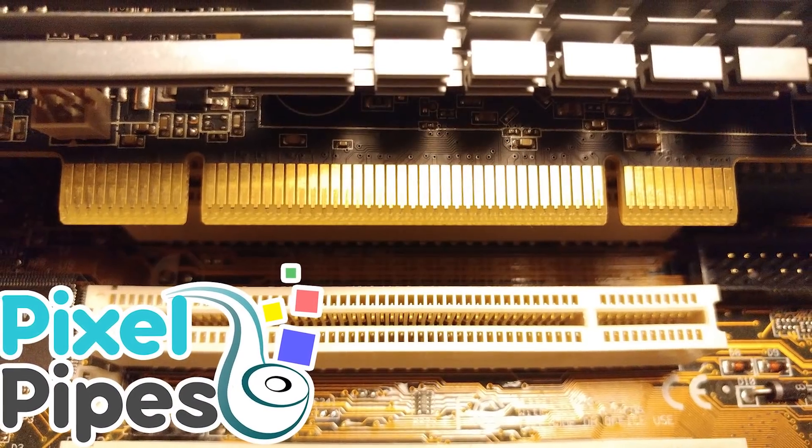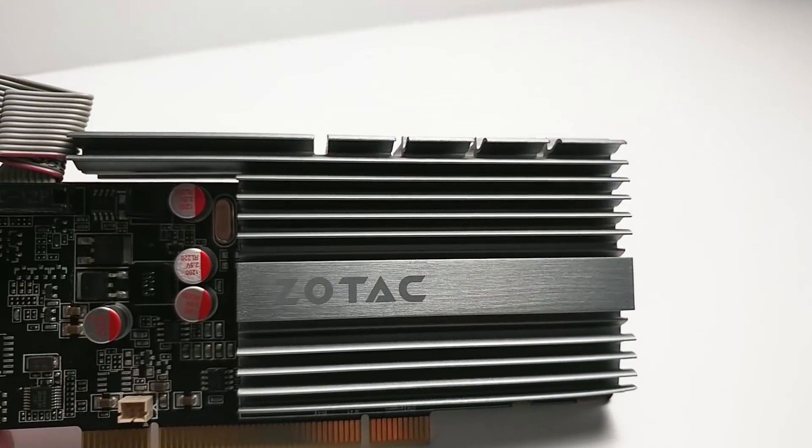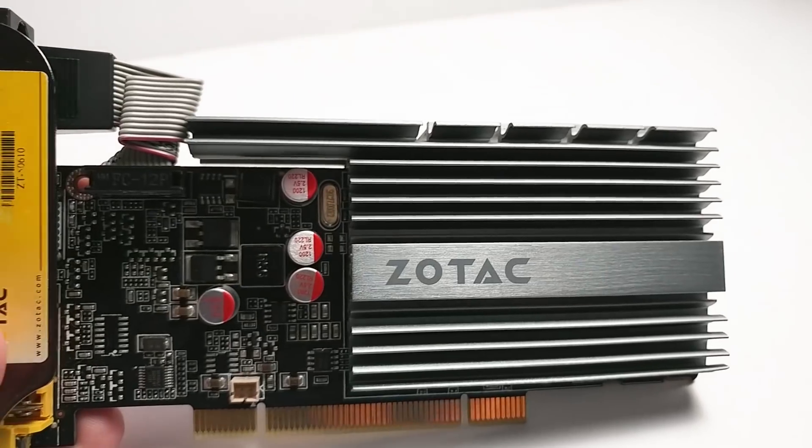The most popular video on this channel by far, at least in this early stage in its life, is the fastest graphics card on a PCI bus. Now get ready for its follow-up, as we see how PCI compares to 1x PCI Express and 16x PCI Express using the GeForce GT 520. This is Pixel Pipes.